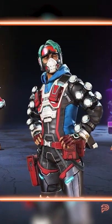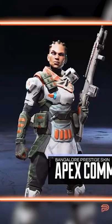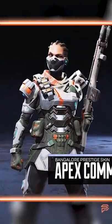All 40 items will be available after the event from standard packs, so why bother unlocking them? Because if you collect all 40 items, you'll unlock the new Bangalore mythic skin, Apex Commander. Will you be spending money on this event?